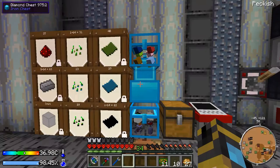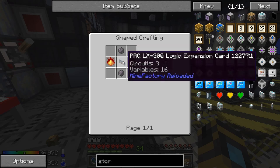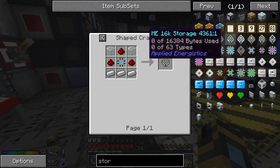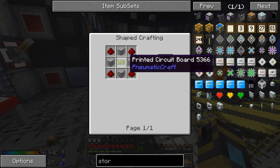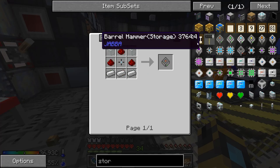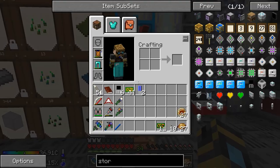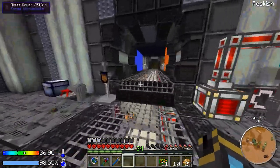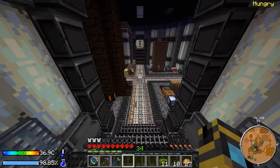With this mod pack everything takes printed circuit boards and it's ridiculous — especially all the machines take them, and with Applied Energistics so many things take them. All the advanced processors take one printed circuit board plus another two, and basic processors take one. I use these so quickly and it's really annoying — it takes so much iron and redstone just to make those. We need to do something about that, we need to get redstone.